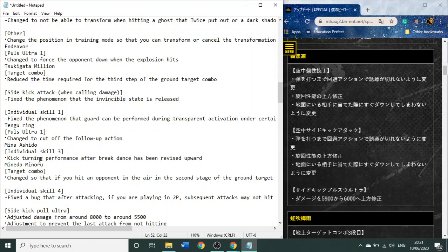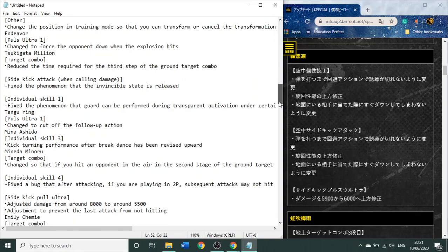This is Mina. Her Quirk 2, which is her breakdance thing — kick turning performance after breakdance has been revised upwards. So I guess after she does her Quirk 2 and she does the kick, it launches them in the air a bit, instead of straight horizontal or even a bit down. So maybe she's more likely to get wall splats off of that or something.